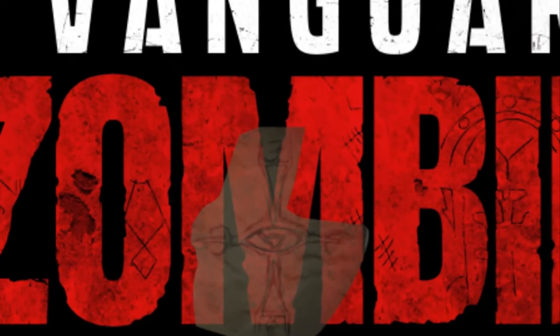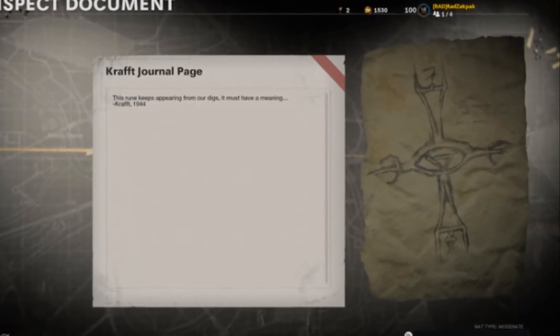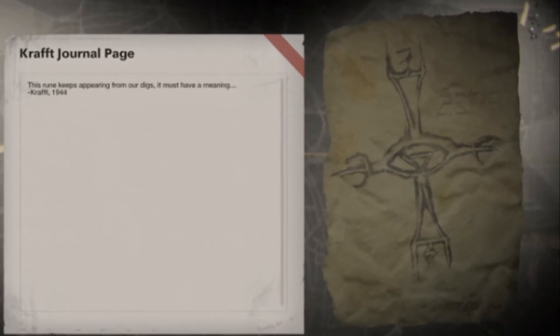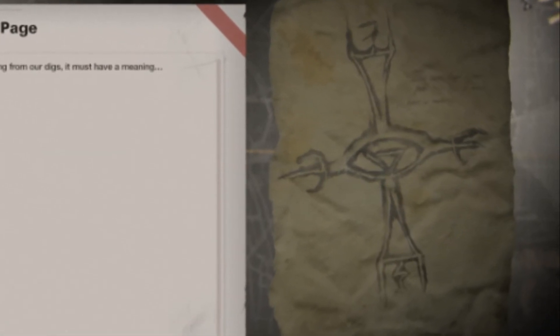This cross-like rune also appears in a piece of intel found in Season 5 of Cold War. A demonologist named Gabriel Kraft, living in 1944, discovered this rune appearing in what they call the digs. Where these digs were, and what the runes mean, are unknown currently.